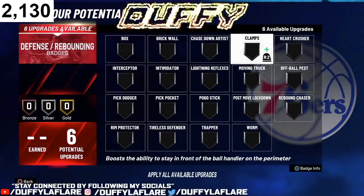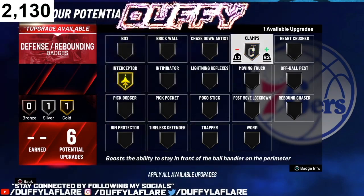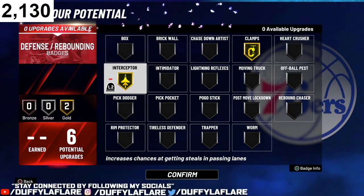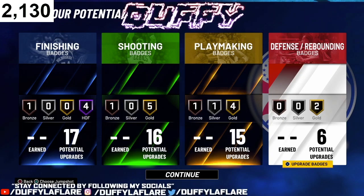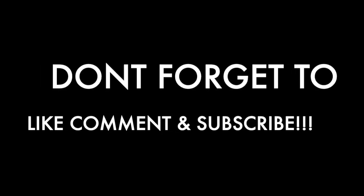For defensive badges, it depends on what you're playing. If you're playing 2s, rock Clamps and Pick Dodger. If you're playing 3s you're not really guarding the ball — you can put Interceptor on or keep Clamps for when you're guarding your person. It really comes down to preference. I play a lot of 2s so I'm keeping Pick Dodger. If y'all enjoyed this video let me know in the comments, drop a like, and let me know what future videos you want. We're on the road to 3k — appreciate y'all boys, I'm out.